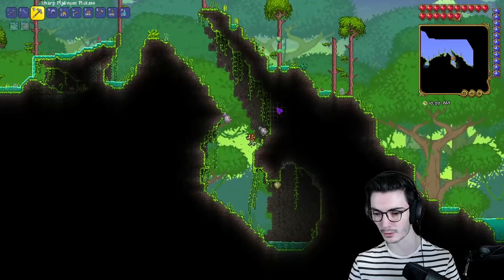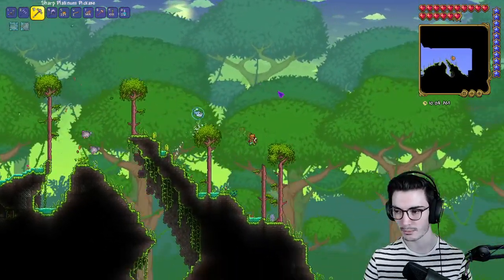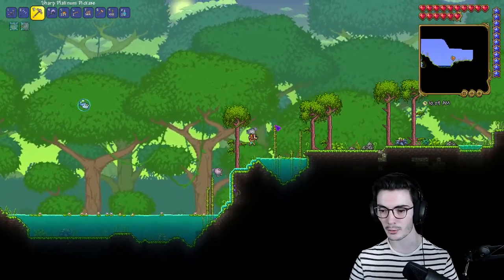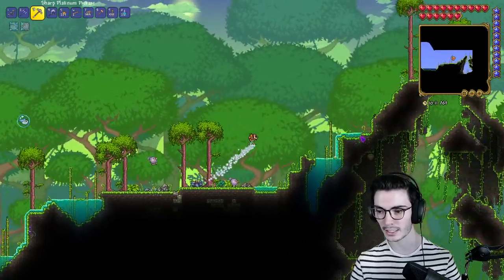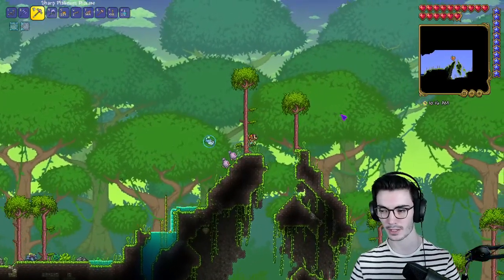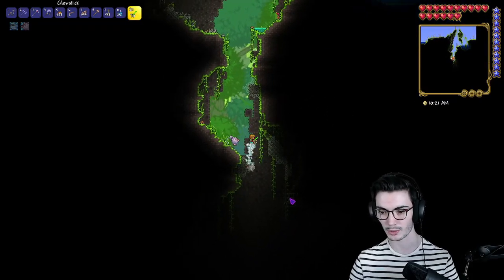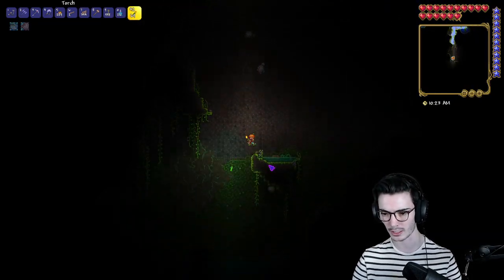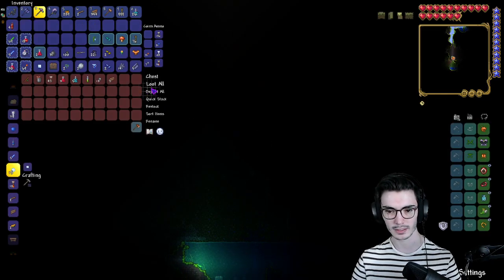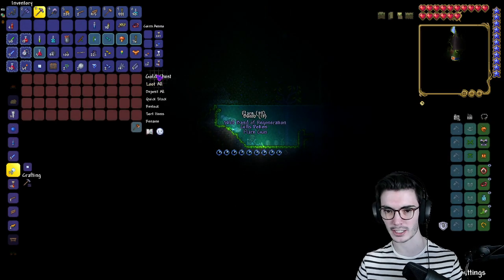Now we're in the jungle — I'm looking for a natural cavern to get into the underground jungle so we can get the Ivy Whip and the Snap Thorn. I don't know the exact recipes, but I know we need vines, jungle spores, and stingers. I think we'll do pretty well down here — and then I say that and it's a dead man's chest and I get destroyed.